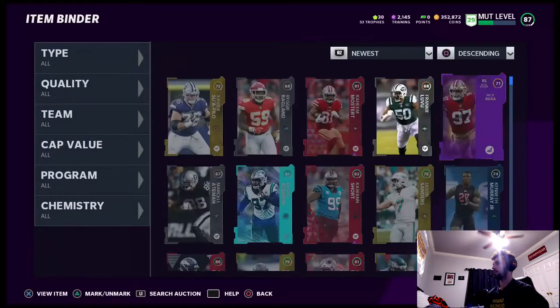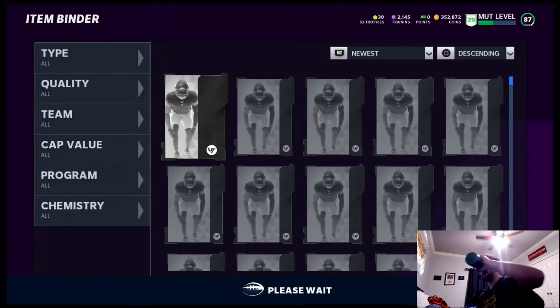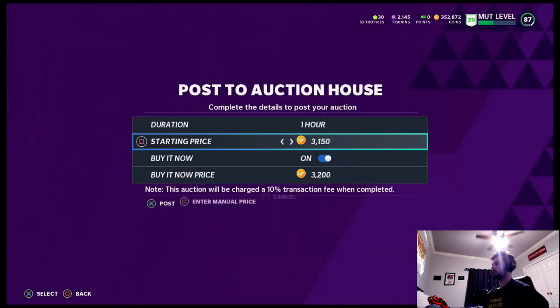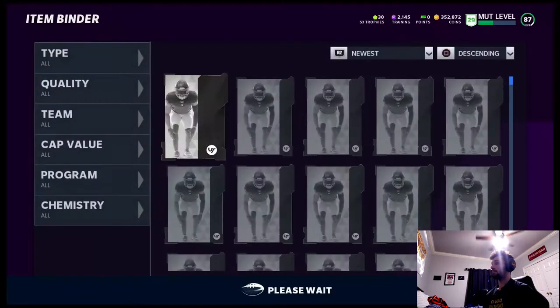Nick Bosa goes for something — wow, he does not. I'm gonna hold on to that power up. Raheem Mostert — I think he goes for about 7k, which is not bad. When it's all said and done we definitely make coins here. We already pulled the Steve McNair so I don't need to pull packs necessarily — I can just build up my team. Von Miller's only going for about 19k, so he might not have paid for our packs like I was thinking.